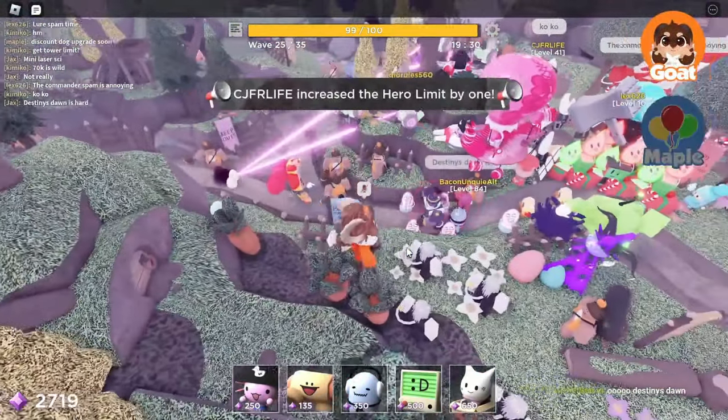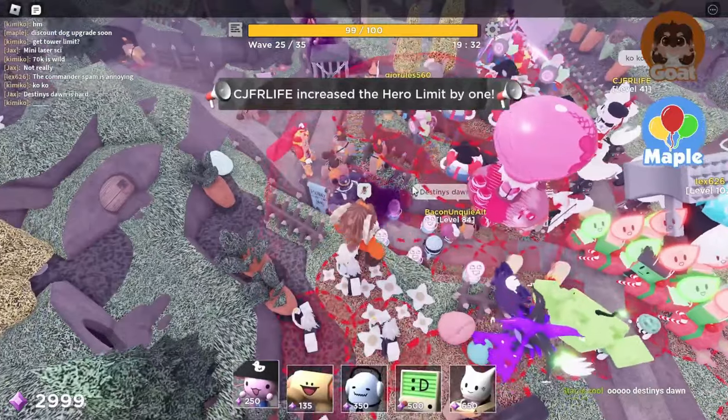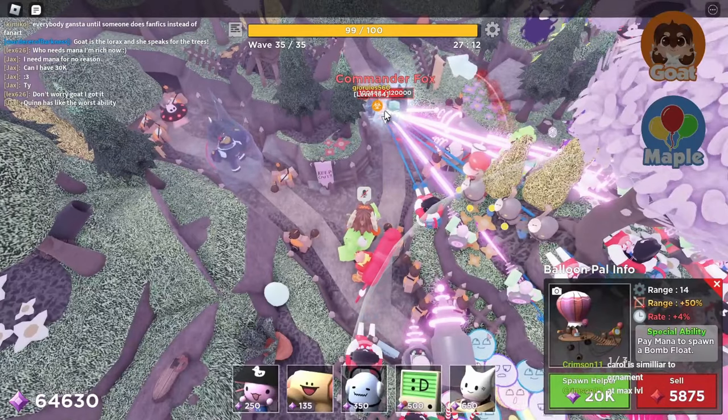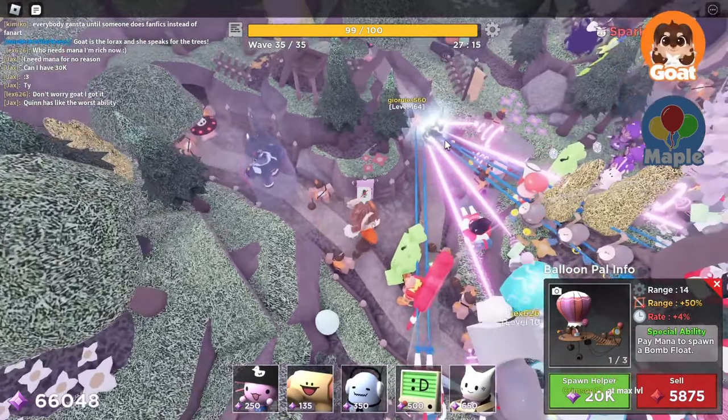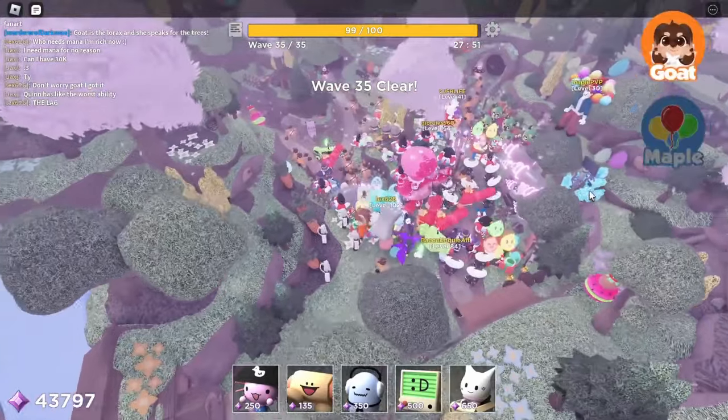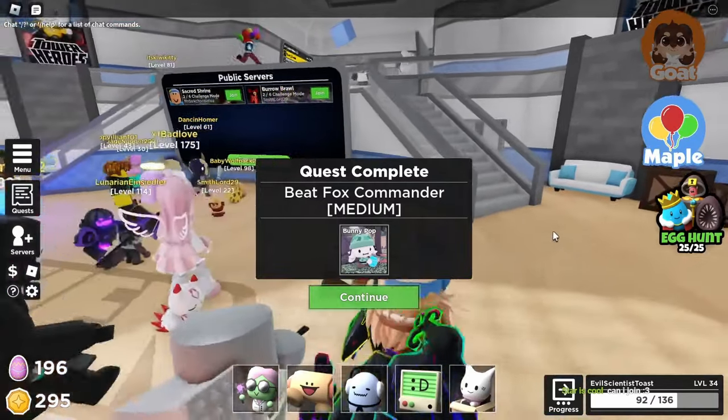Let's go! Nice! There's the boss! Get him! Oh my goodness! There you go! We did it! Bunny Pop — I got the Bunny Pop skin!